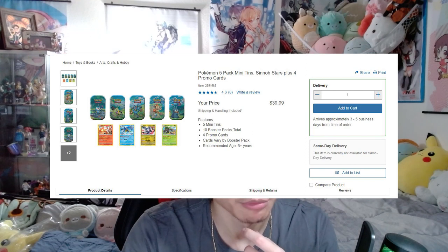Everybody knows by now that Costco had these five-pack tins for thirty dollars in the store, but online was actually forty dollars for the five-pack, the five tens. It was still a decent deal because it equals out to four dollars per pack, but people were waiting for this deal to go down to thirty dollars. It finally did and it sold out instantly, so I grabbed two to see what I can get from them.